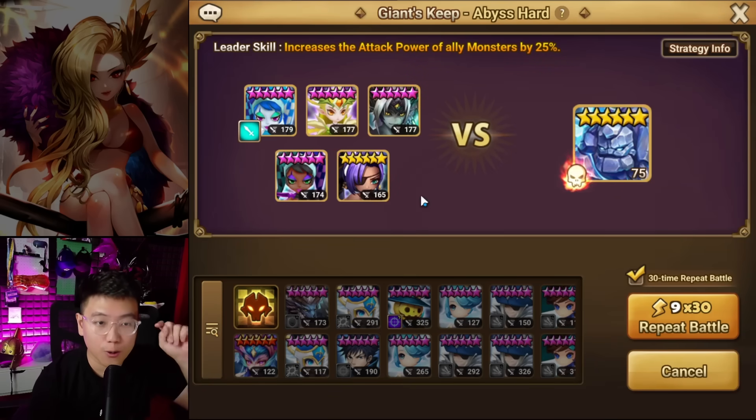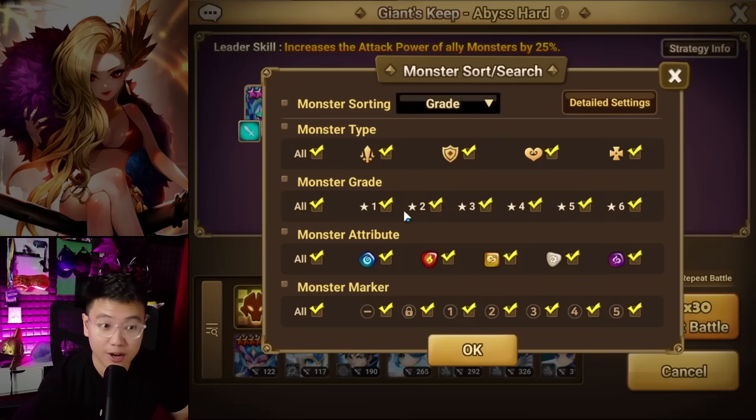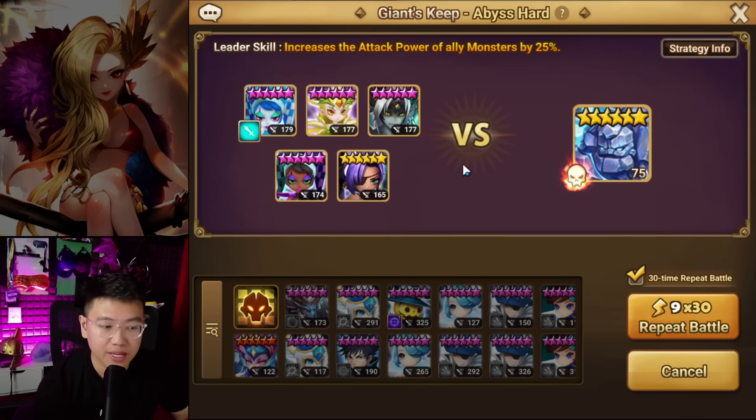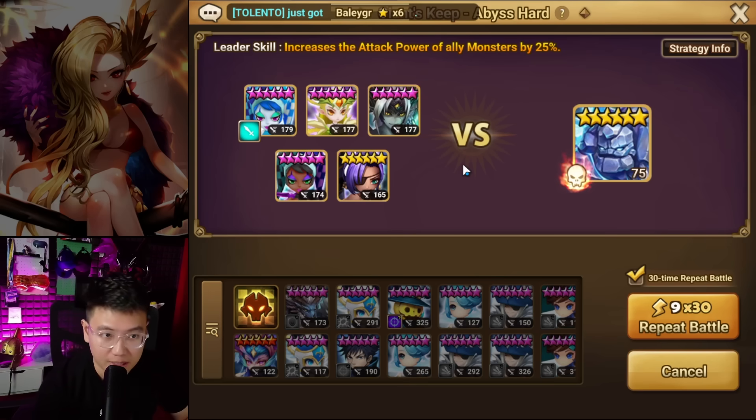You also want damage down water, because the other unit to kill will be the Golems in the trash wave. You want the total speed to be above 169 — that is the minimum speed for Giants, and I think for Dragons as well. You can turn on the speed display in the settings. Having a bit higher speed allows you to speed tune everything a bit easier.